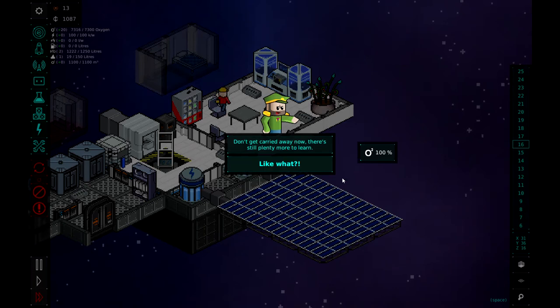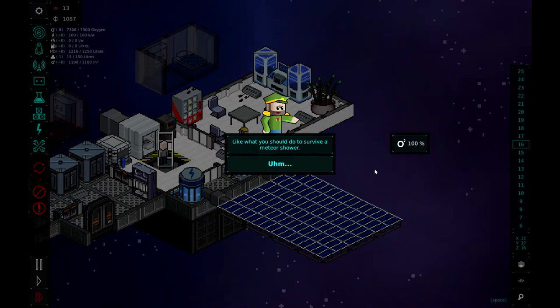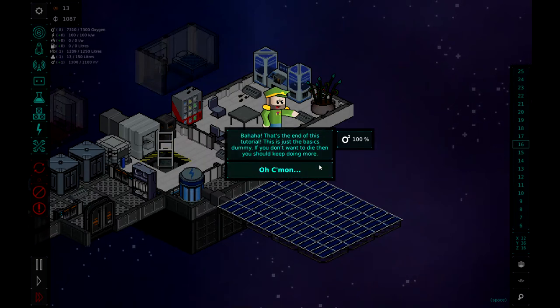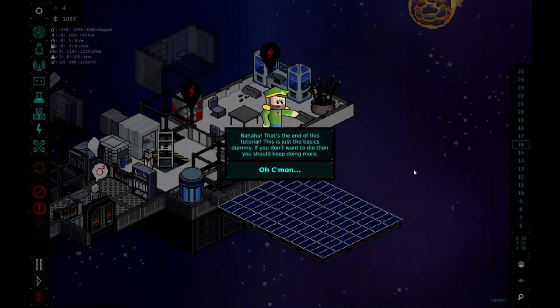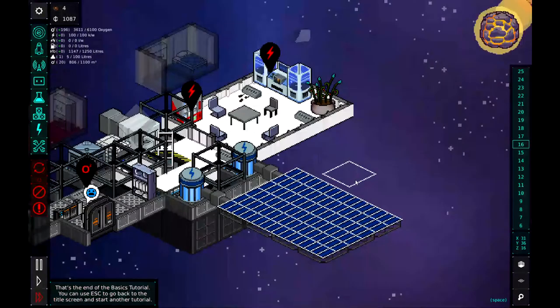'Don't get carried away now — there's still plenty more to learn.' Like what? 'Like what you should do to survive a meteor shower.' A meteor shower! That's the end of this tutorial — this is just the basics. If you don't want to die, you should keep doing more.